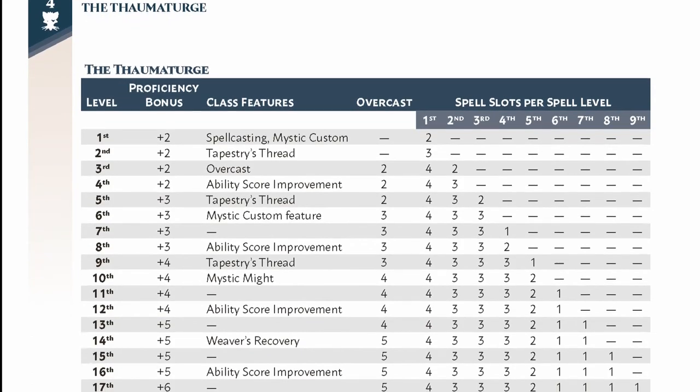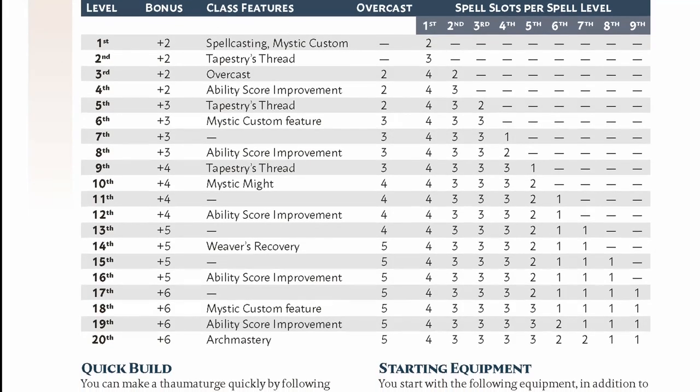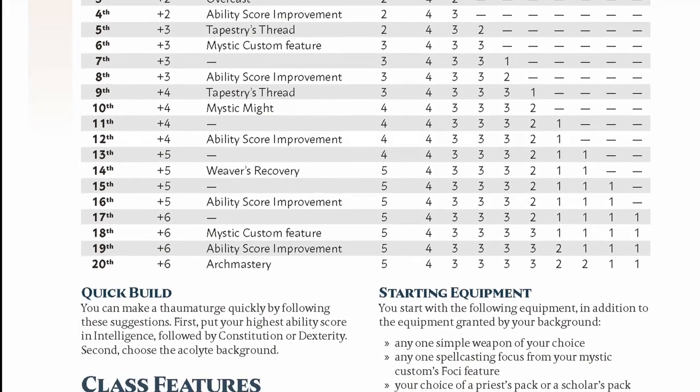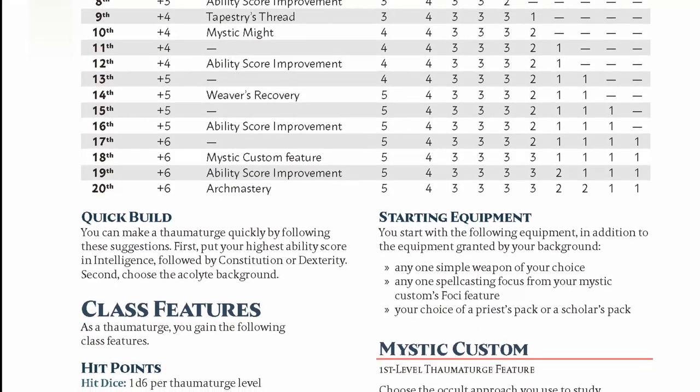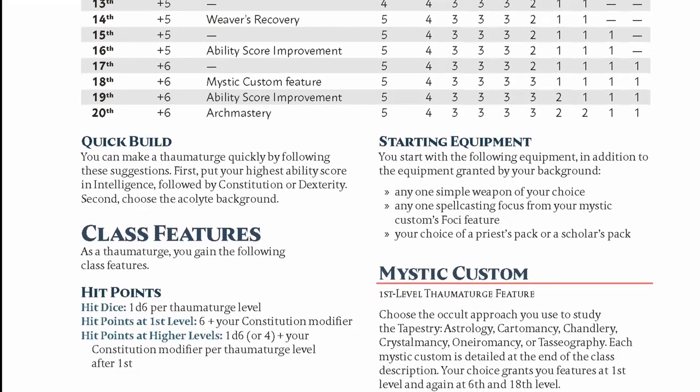Other than the different approach to generating a spell list and the overcast feature, the Thaumaturge doesn't have any other mechanic-heavy class traits. It's actually pretty light, with later class features being direct upgrades. Subclasses take up the mechanical weight of the class, and just like the Sorcerer and Warlock, you start with your subclass at first level. Each subclass receives features at 1st, 6th, and 18th levels.